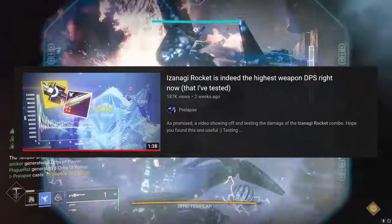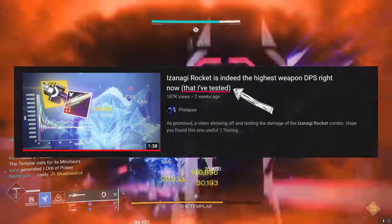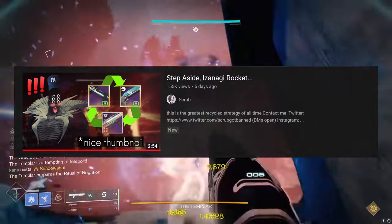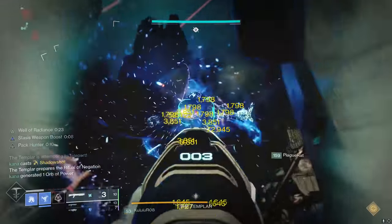A couple weeks ago I made a video on Izanagi Rocket, and I made sure to write this in the title, anticipating the possibility that there's something I haven't tested that could output even higher DPS. A recent video brought to my attention that Double Slug could potentially output higher DPS than Izanagi Rocket, so in this video I'm going to compare the two.